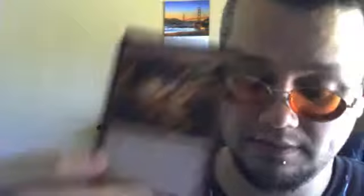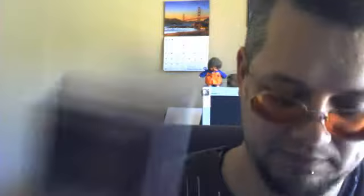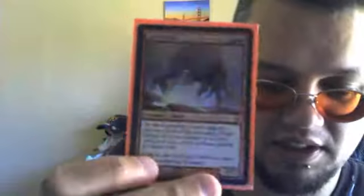Got an Obsidian Fireheart — another decent card, very underrated. Of course, another Praetor in Urabrask the Hidden. Another beater with Lord of Shatterskull Pass. And another one with Balefire Dragon.